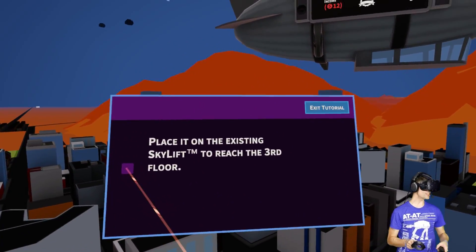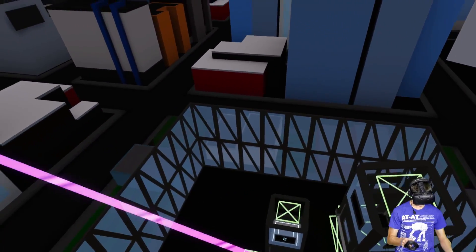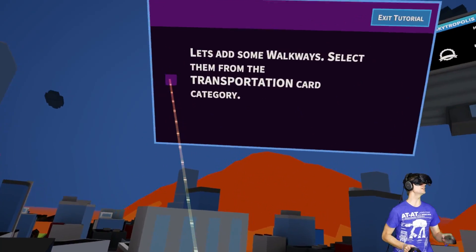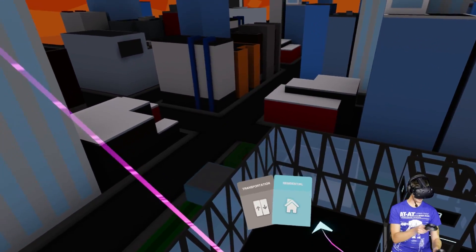Choose the Sky Lift to build an elevator. Here we have a Sky Lift entrance — place it on the existing sky lift to reach the third floor. Let's go down to our building over here — we can go as close as we want. There's our new third-level sky lift.